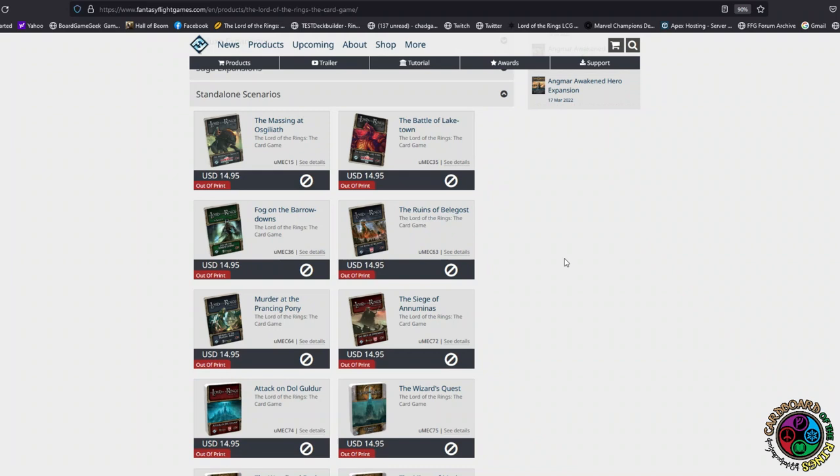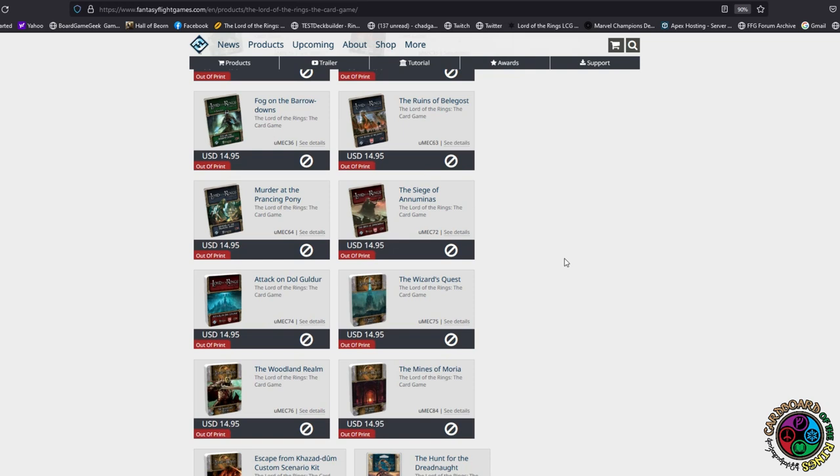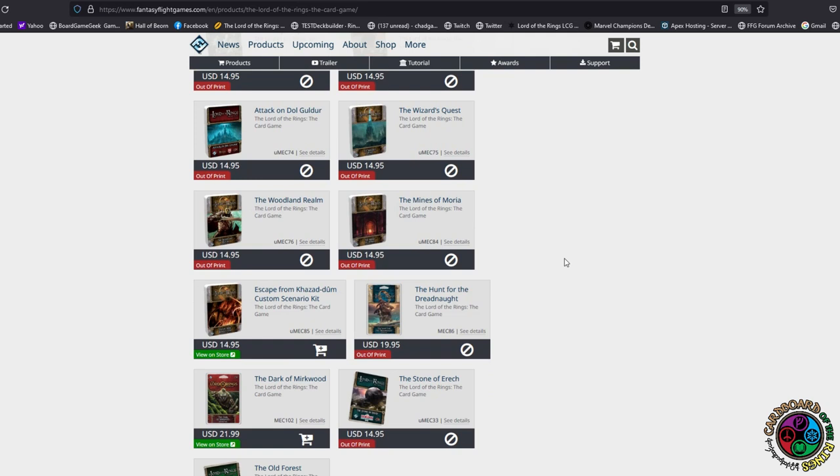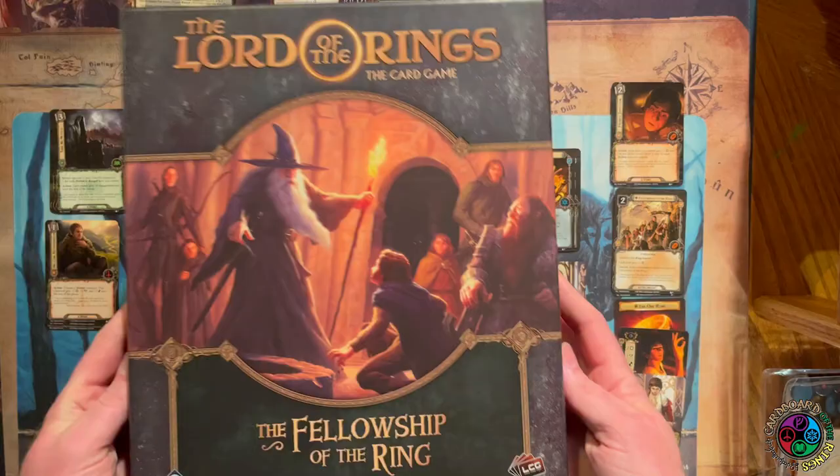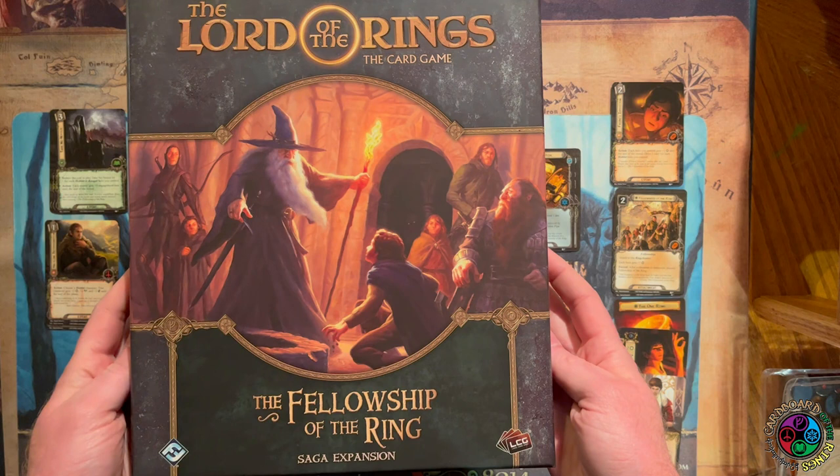Another thing I wanted to talk about was the PODs mentioned in the first video, because there's been some confusion. The print-on-demand quests — The Old Forest and Fog on the Barrow-downs — can be played in this saga campaign. They fit right between quests one and two, and each has a boon you can earn, but you have to purchase them separately. They're currently out of stock on the FFG website, so you'll need to do some online or local game store shopping.